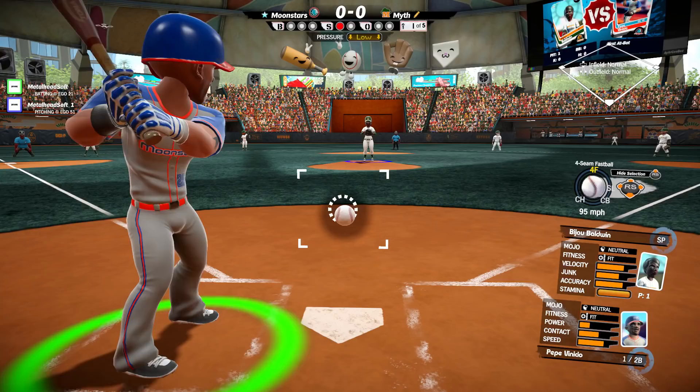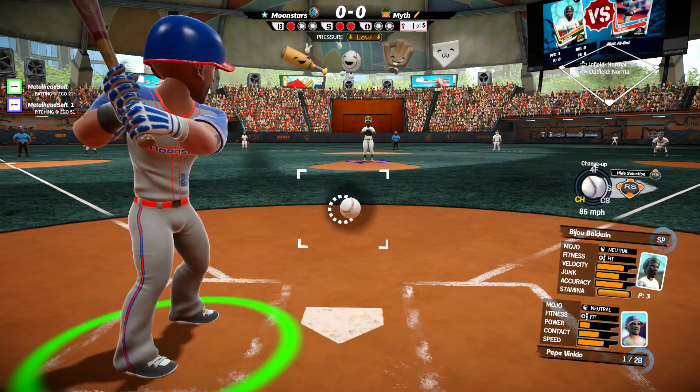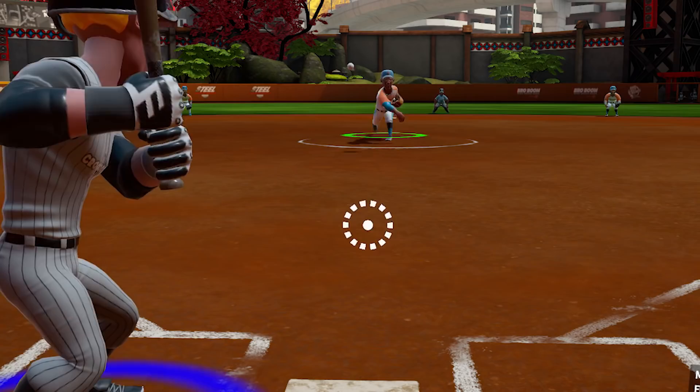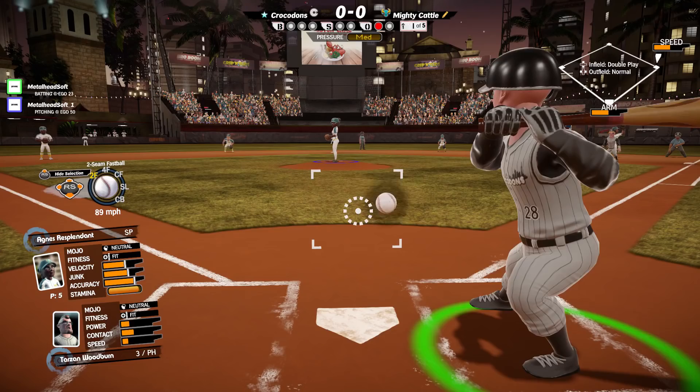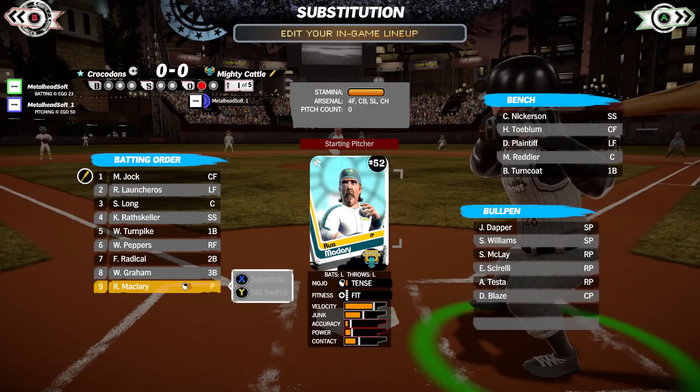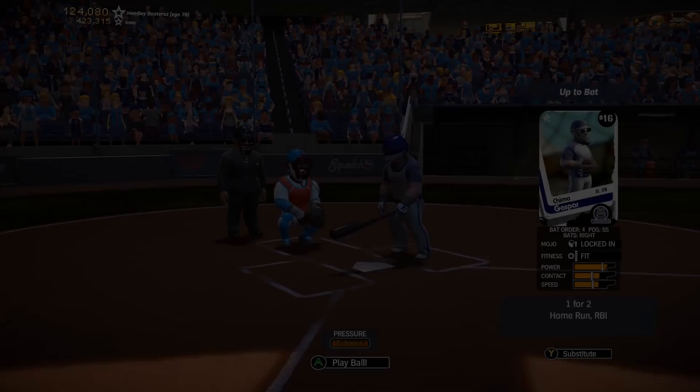Shared screen pitching in the game has also been reworked. When I say shared screen, I mean when the player who's batting and the player who's pitching are playing on the same machine. In SMB1, you could change both your pitch type and location before the pitch, which would be visible to your opponent, and then during the windup you could tweak both of those, which would be invisible to your opponent — but that was a little bit tricky. In SMB2, you can hide your pitch selection before the windup and then focus only on changing the location of the pitch during the windup. The way pitcher accuracy affects pitches has also changed: in SMB1, low accuracy meant a more finicky reticle, whereas in SMB2, low accuracy means a larger region in which your pitch may end up.